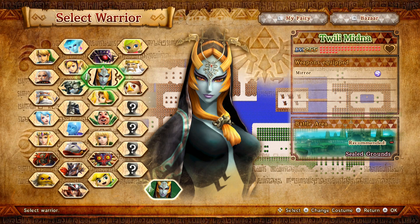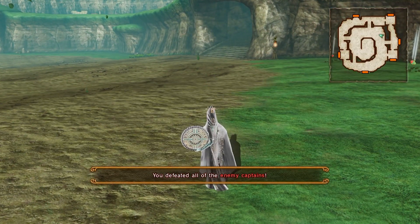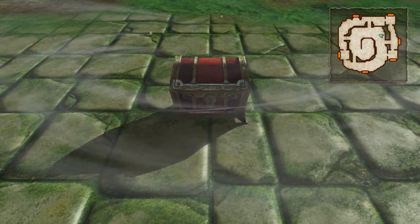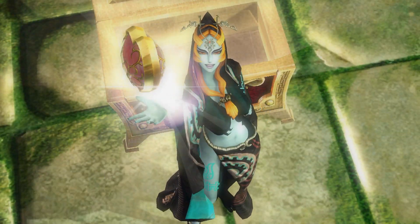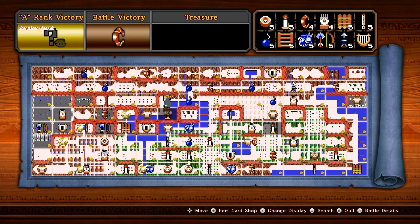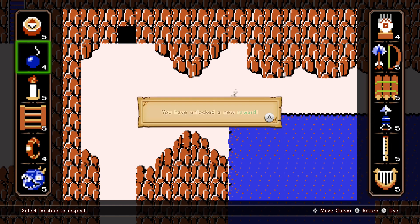Select Twymenda for this mission. If you achieve A rank battle stats, a treasure chest will appear with a full heart container for Twymenda. Use the bomb on this wall to unlock the A rank item for this map.